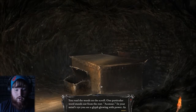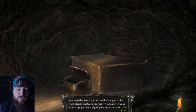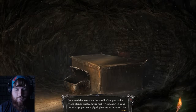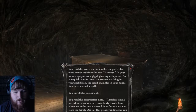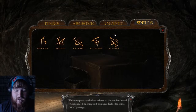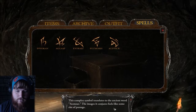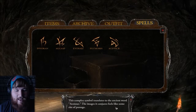You unroll the parchments and read the words on the scroll. One particular word stands out from the rest: Ascensure. In your mind's eye, you see the glyph glowing with power. You write it down. You learn a spell. Awesome, what's this one do? Are we going to fly? I can fly! This complex symbol translates to an ancient word — Ascensure. The image it conjures feels like a rite of passage.